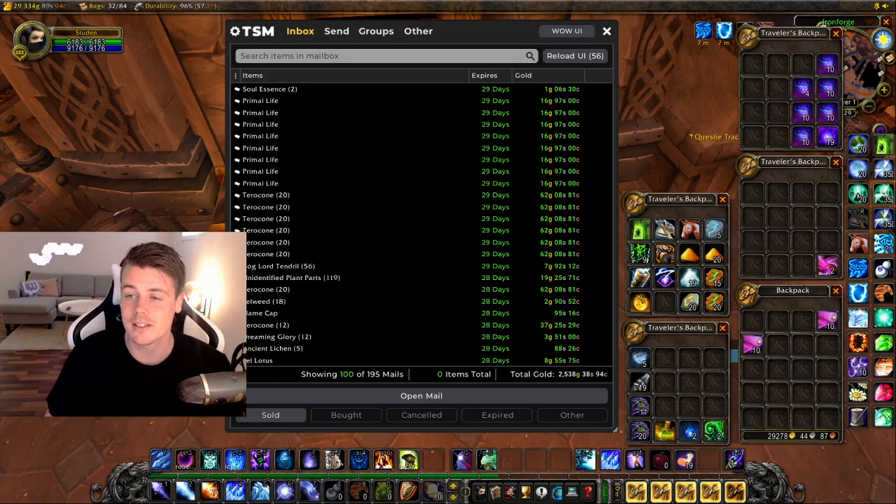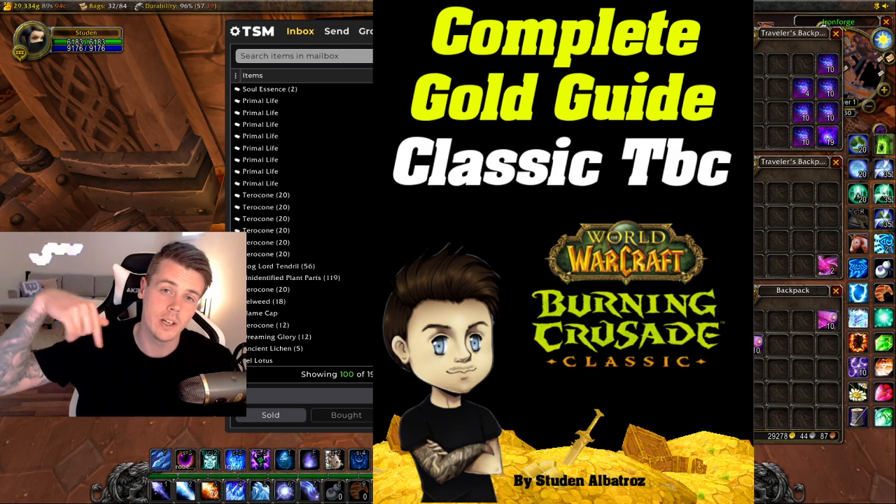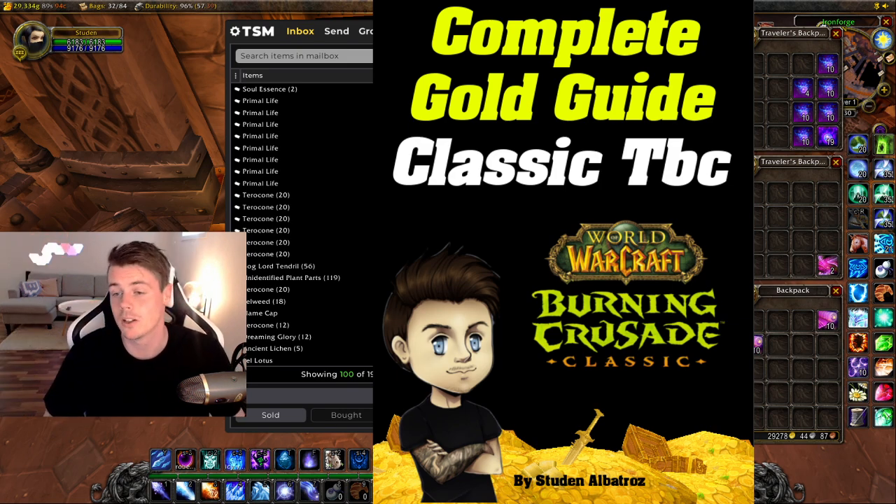Before we dive into this beautiful mailbox, I do want to mention that you guys can still obtain the complete gold guide for Classic TBC. If you use the code TBC, you will get it for 50% off. It's a guide that contains all the best farms in TBC, and you can find a link to it down below in the description, and also in the pinned comments.